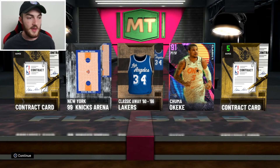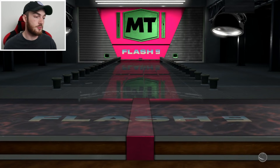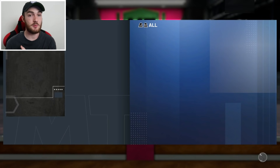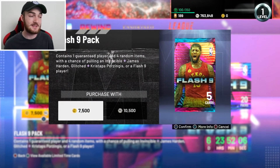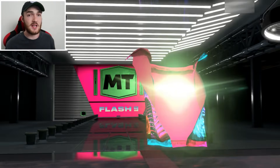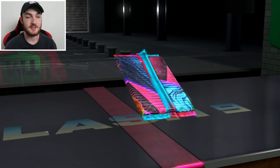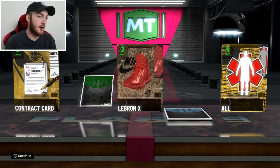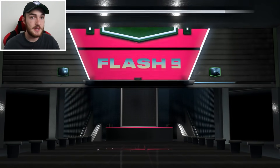We're pulling amethyst cards early, no surprise there. Nothing new added on the Triple Threat online boards, which I was hoping for. Having a new dark matter card on the Triple Threat boards alongside mystery packs would be ideal, but I'm just glad to get something. We're getting really close to playoff time — we pull a diamond here.